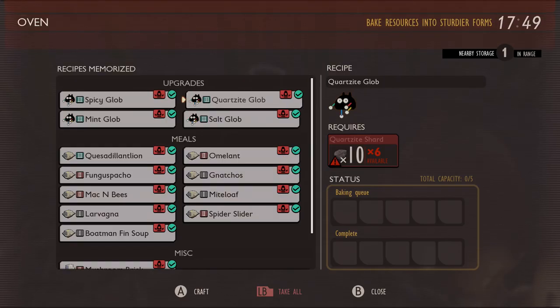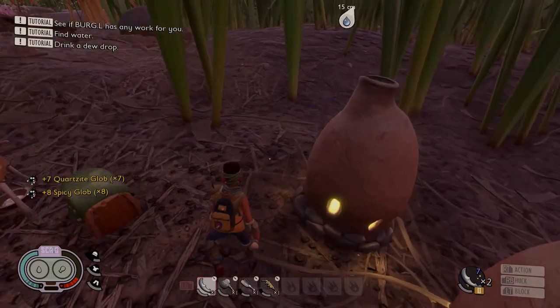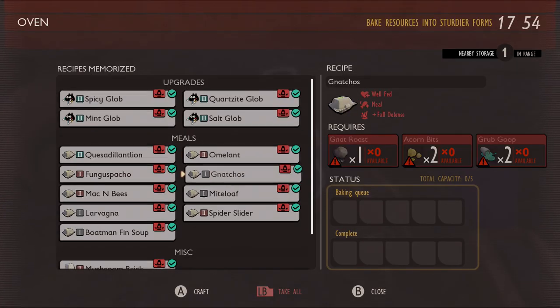When you couple that with the effects of your weapons now as well, you could make some seriously OP builds if you've got the right food. Add to that the shakes that we've always had as well, and you get the idea that they really want you to build these.